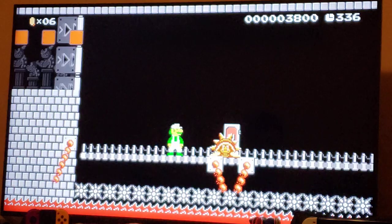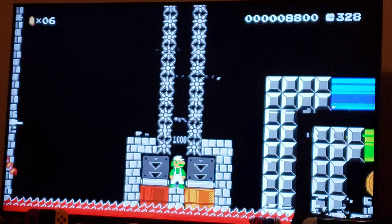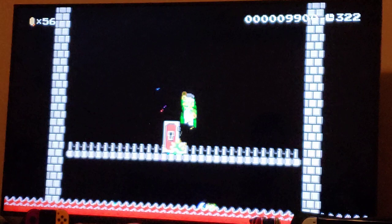I don't know how I dodged that, but I got hit immediately after so it wasn't anything special. Now right here you're gonna end up with two paths. You take the red, you get a 50 coin, and I'd say the two choices are pretty close to being the same difficulty.